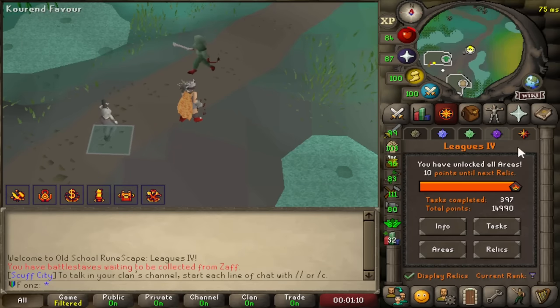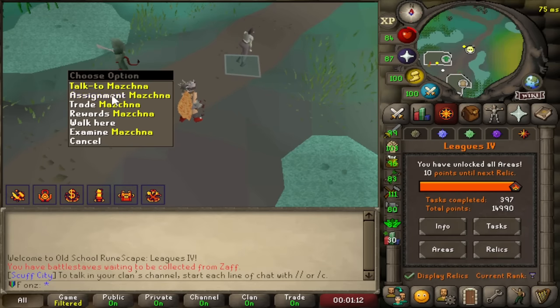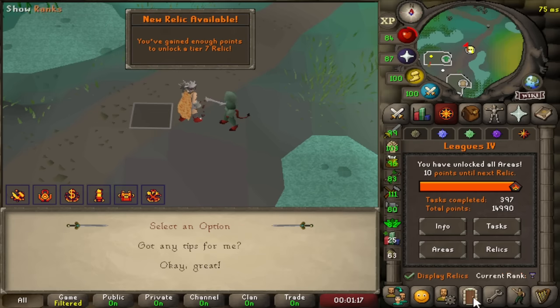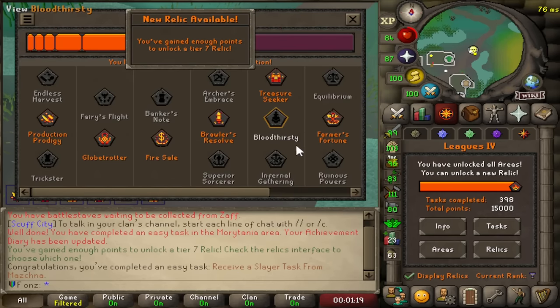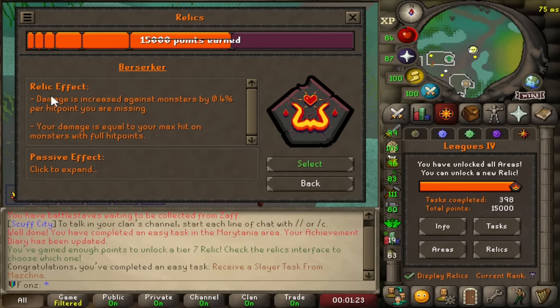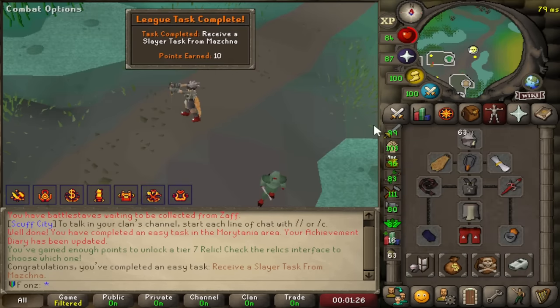Zoomed through a ton of tasks. We now only need 10 points for the next relic, and we're gonna get a task from this buddy right here. We now have the Tier 7 Relic. We unlock Berserk with this, which is super overpowered, and now we go to Barrows.